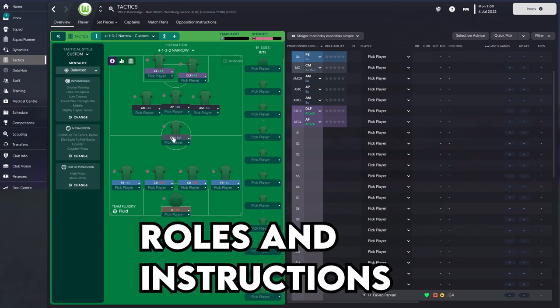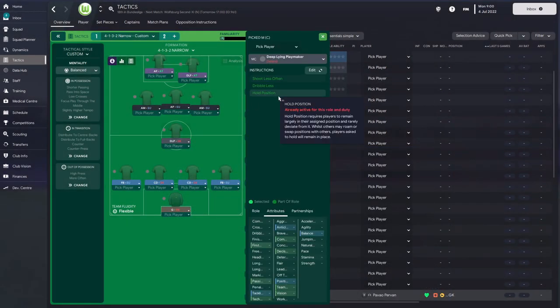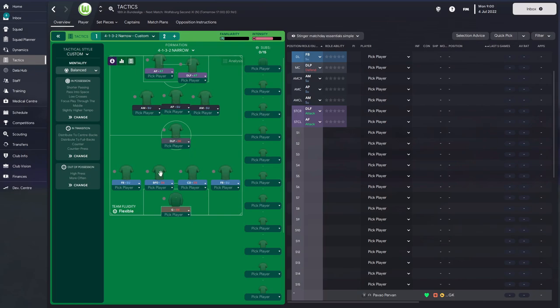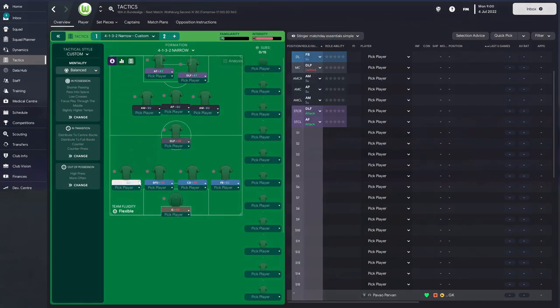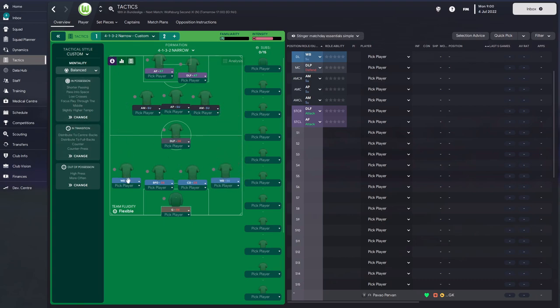Now we have generic player roles to tweak. The most important role is the player in the middle — he needs to hold everything together. I'm going for deep-lying playmaker on defend, which automatically gives him 'hold position,' so he controls that entire area. The three in front of him are still midfielders — including two attacking midfielders — so they may look ultra-aggressive but they'll have the license to push on. In defense, one ball-playing defender initiates moves. The full-backs become wing-backs on support — not overly aggressive but enough to provide assistance. That's our back five sorted.